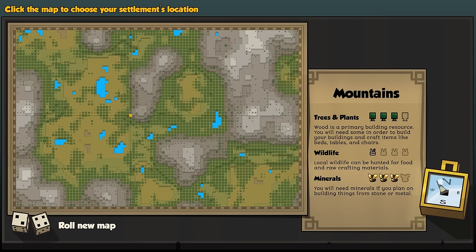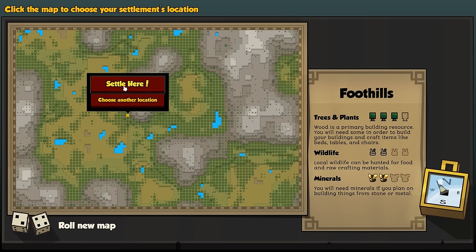I think I saw one — like 3 trees, 2 wildlife, and 2 minerals. I think that's a good spot, and it's towards the middle of the map, so I kind of like that.